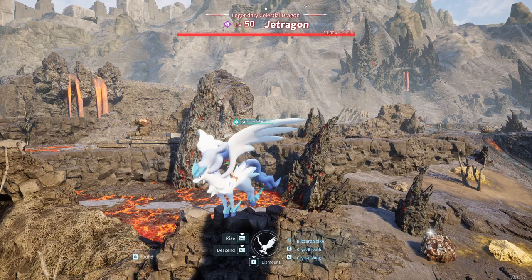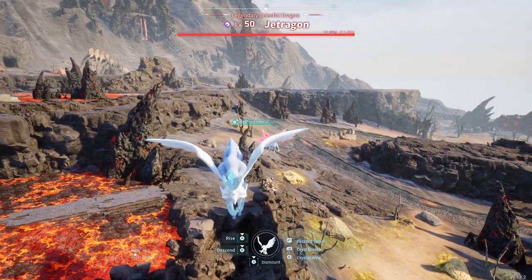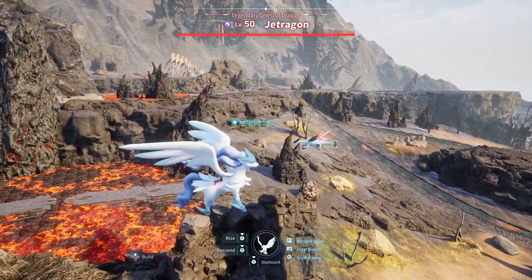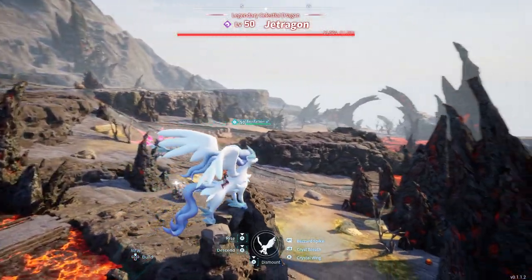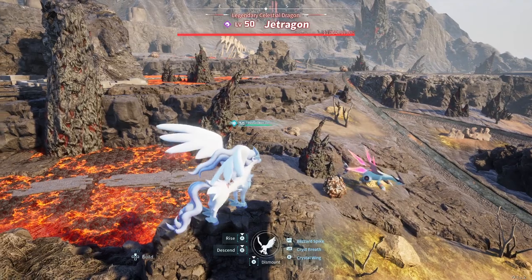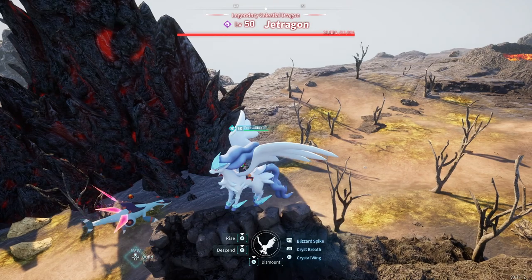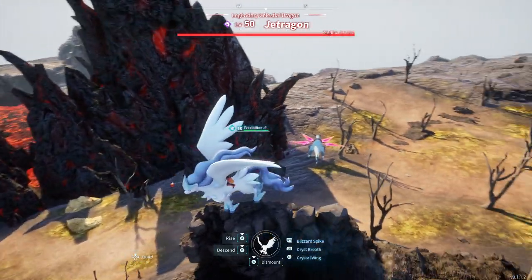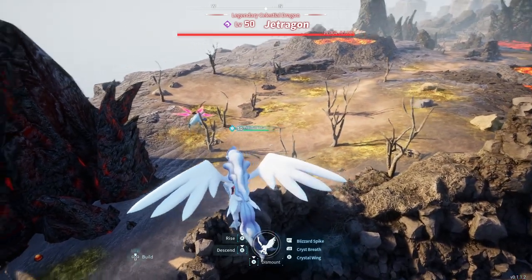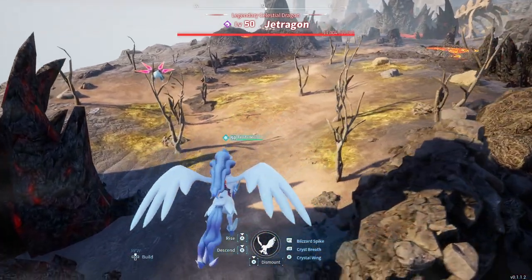Hello everyone, Roby here. Today I'll be showcasing the Jet Dragon boss fight here. As you can see, Jet Dragon behind me is roaming around doing its own thing. Unbeknownst to him, we're about to interrupt what it's doing in an attempt to capture it. For this fight, I'll be using Frostallion, which I got from the video I posted on how to get Frostallion, and that's what we're using for this fight.